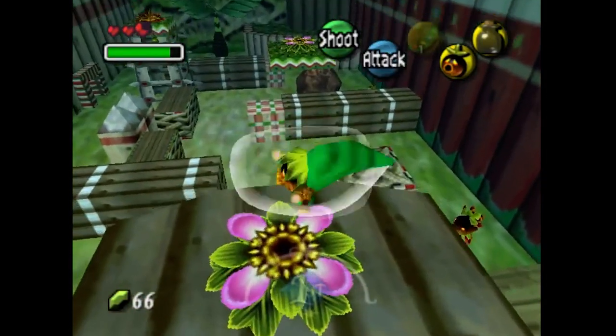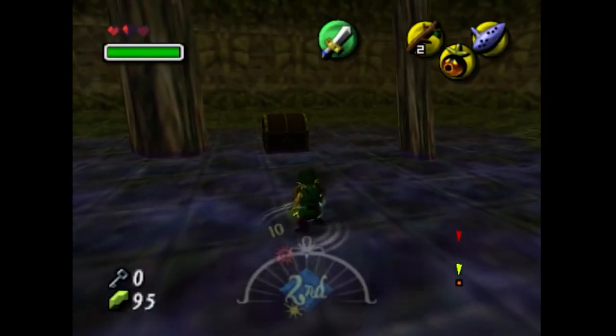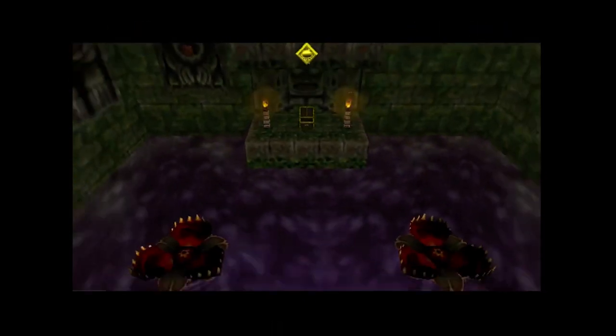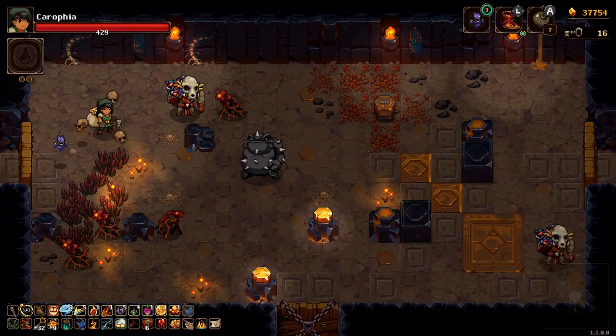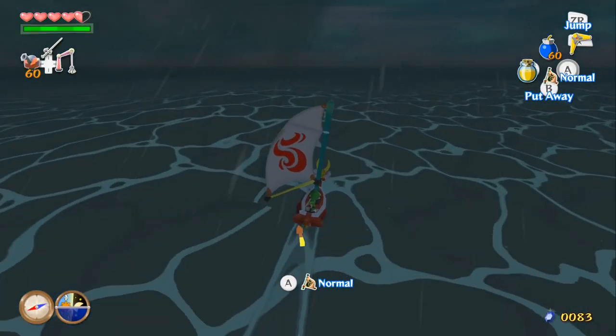The traditional Zelda games have a tried and true gameplay loop. You explore the overworld, find a dungeon which contains some new tool that changes how you can interact with the world, you then use this new tool to conquer the dungeon and its boss, and then go back to exploring the overworld again. In some games, this core loop lasts for only a few minutes, while in others it can last for several hours.